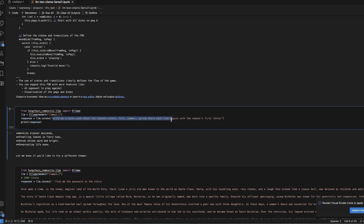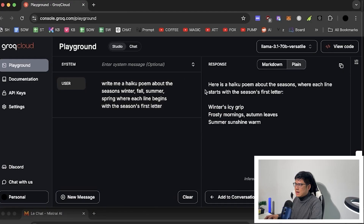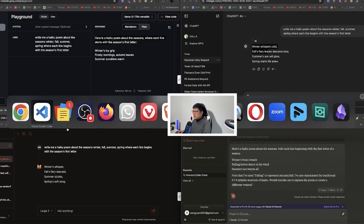Next: write me a haiku poem. All of them follow the rules. The interesting thing is Llama 3 gave more text, ChatGPT gave the exact answer, Mistral gave the exact answer, and Claude gave more explanation.